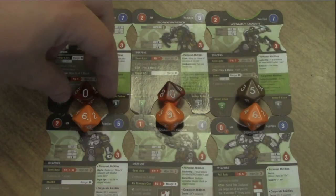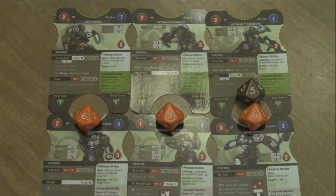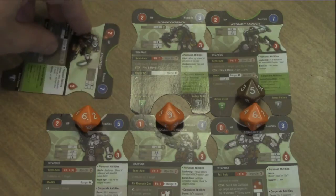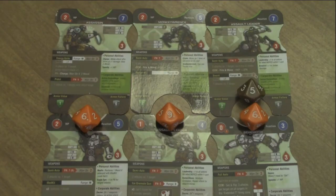Now that these characters have activated, we remove the dice from their cards to signify they have completed their action. Alternatively, you could flip the card over or turn it sideways, but removing the dice is preferred.